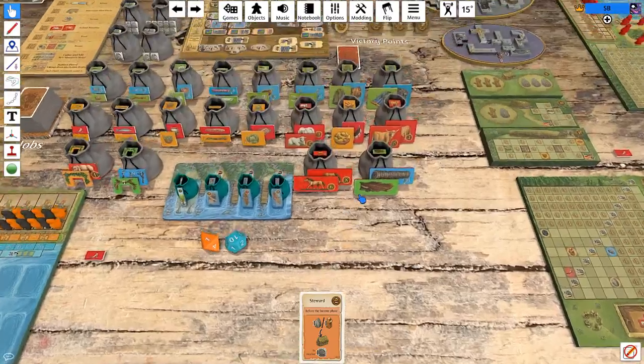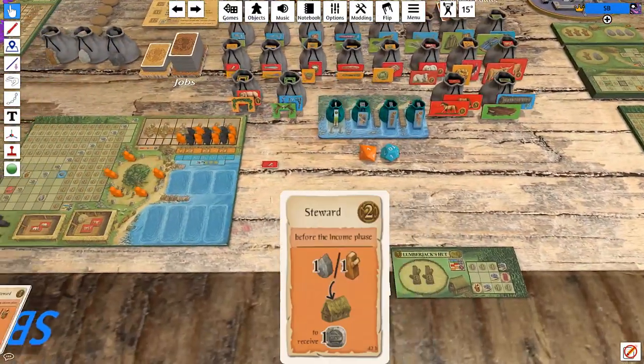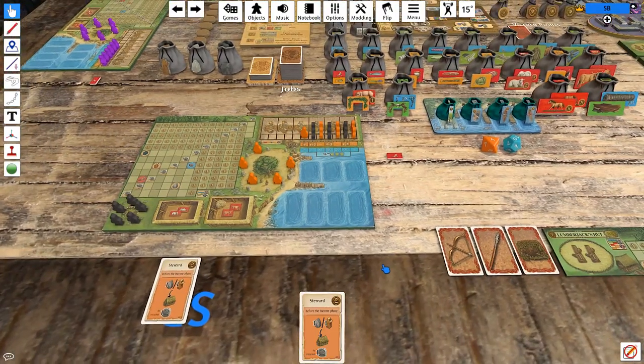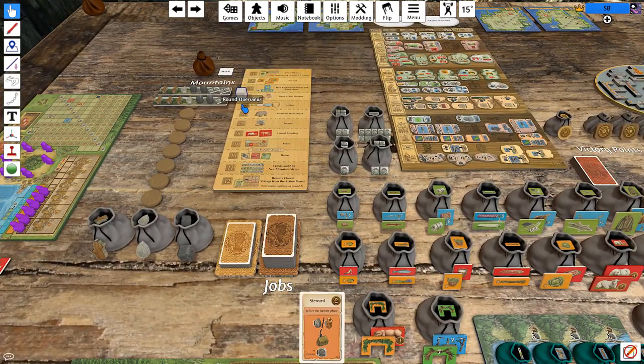After the first two, we're going to have to buy ourselves another shed to put things in. But I think the steward card is basically going to work out to be plus one income that also has two points attached to it, and that feels like a pretty good card. So the question really is just how do we take optimal advantage of it? Let's go ahead and run the beginning of the turn.